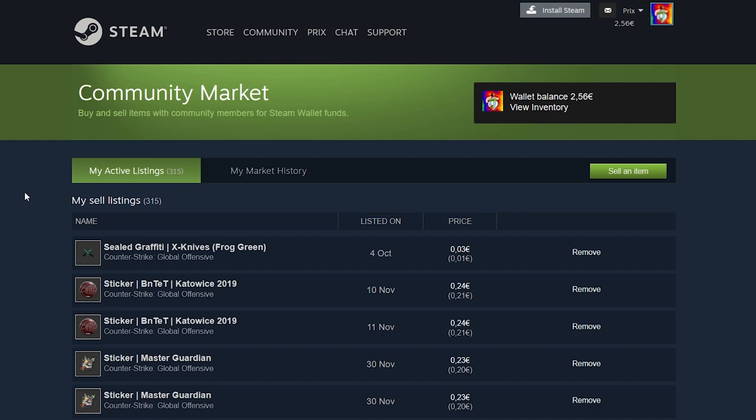First things first, you have to log into Steam in the browser. It is 100 times simpler to use the marketplace in the browser than it is in the Steam app on the computer or mobile. Also, you have to have Steam Guard enabled for at least 15 days to be able to trade on the market in the first place.